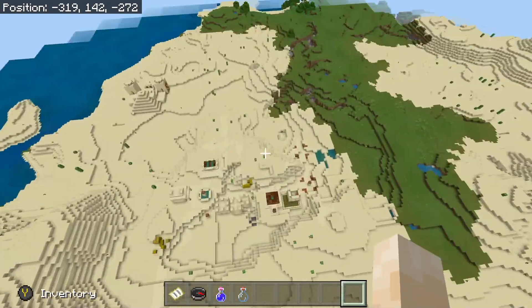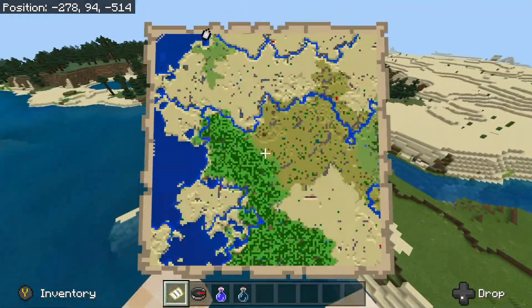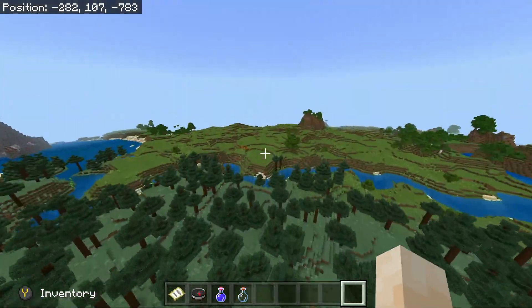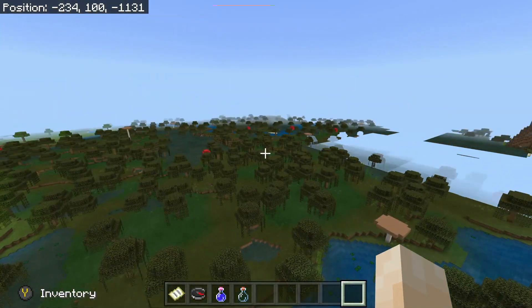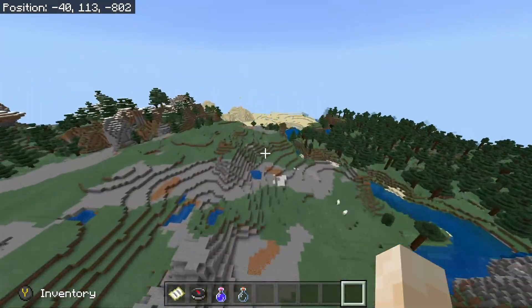This seed is also great because there are a total of four villages on spawn map. The two desert villages we're seeing and then the taiga village, which we're going to check out right now. This taiga village is the one that has the stronghold under it, so it's pretty sweet. It's just past spawn map, so you'll have tons of villages and villagers to trade with — there's only the one abandoned on spawn map, but there are still so many of them.